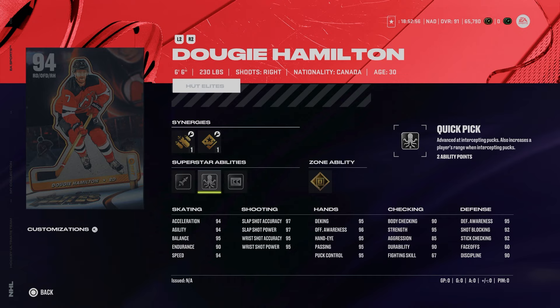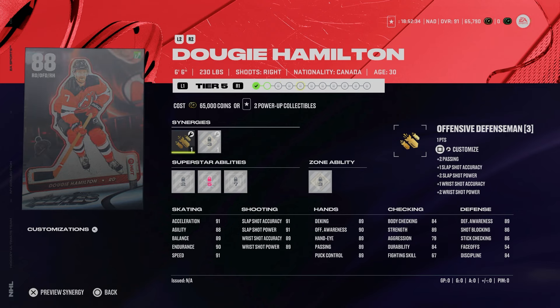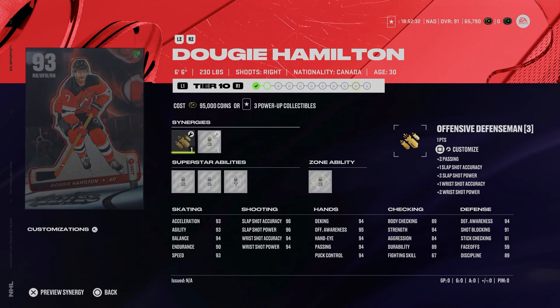I will have a full video ranking all of the master set players from the Hutt Elites event. Spoiler alert: this is an S-tier card. I think everyone should make this unless you have fantasy items like the 99 Bonk or Drew Doughty. Like the Austin Matthews card, the final upgrade will require five Hutt Elite Dougie Hamilton items — it operates exactly like week one.